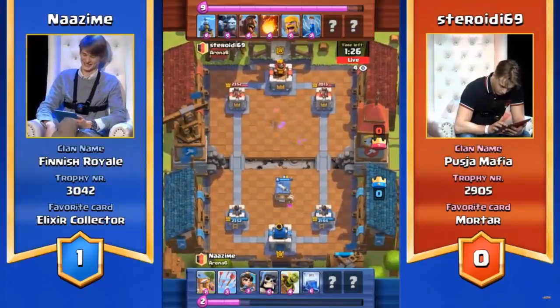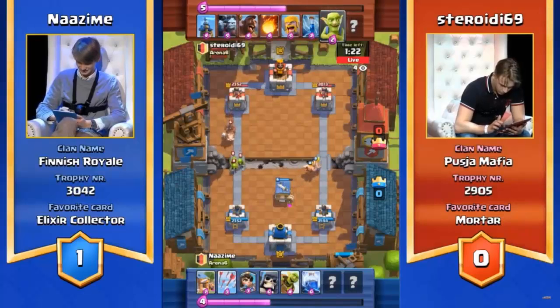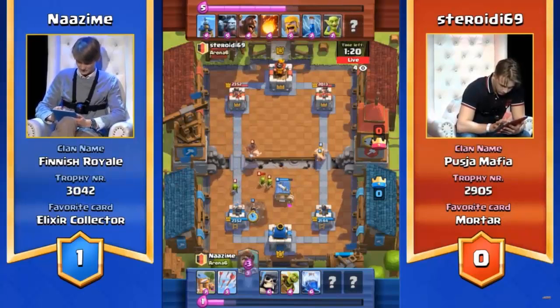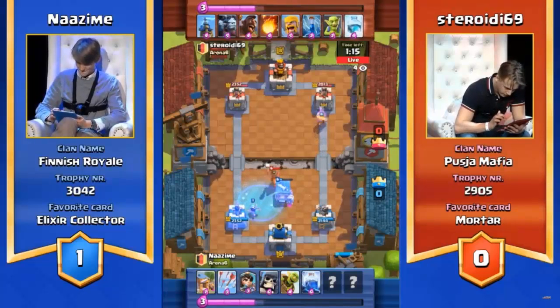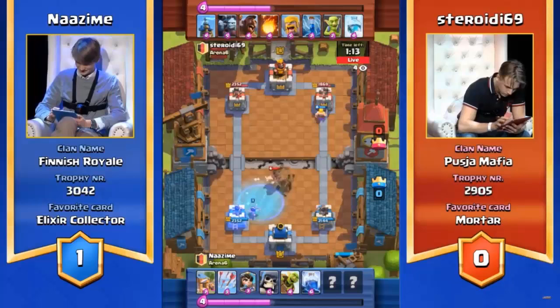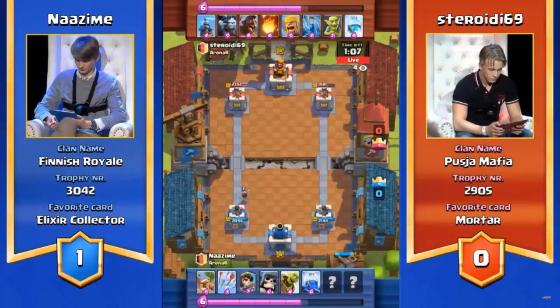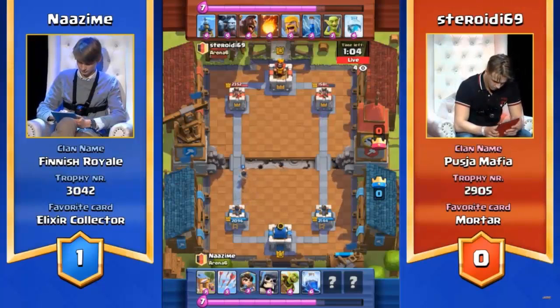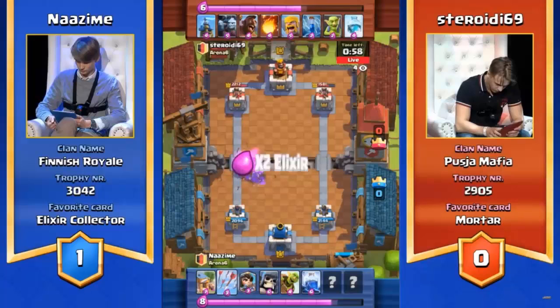Nazeem got a lot of mileage out of that Hog Rider as well in his original set of the quarterfinals — he's going to be familiar with that card. A bit of a waste on the lightning by Nazeem — he tries to finish off the Tesla Tower, but it will die naturally. So a bit of a waste of elixir. The Hog Rider's going to go straight trying to get out. Nice — that's a really good combination, that freeze and the Hog Rider. Going straight, he's going to get some poke. We've now seen every card in his deck — no mortar to be seen. He's completely abandoned it. I like that play. The fact that he can change deck when Nazeem is locked into a deck that is a tiny bit counter-mortar.